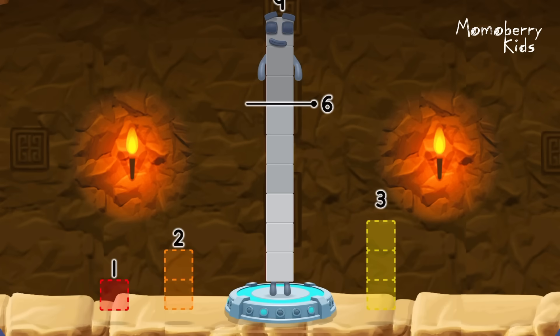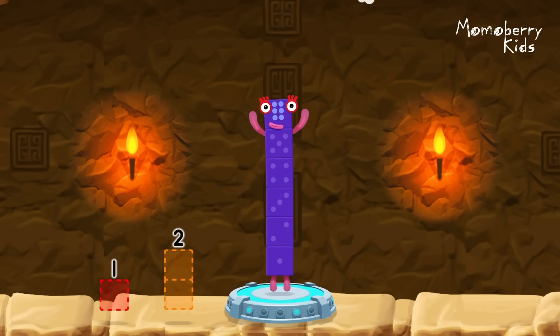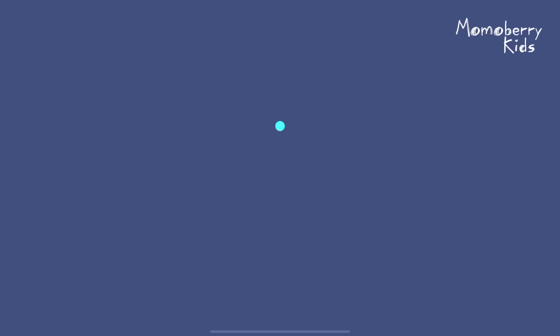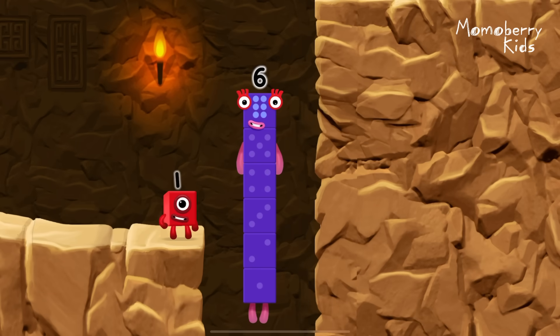Take number blocks away from nine to leave six. Three. You cracked it! Nine minus three equals six! I am six in the mix!